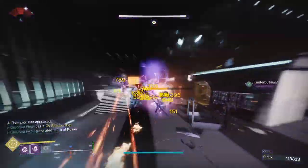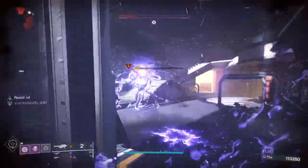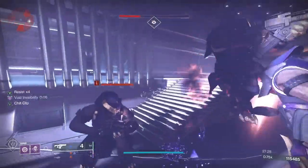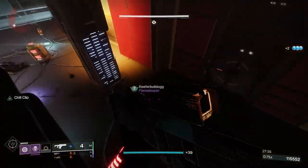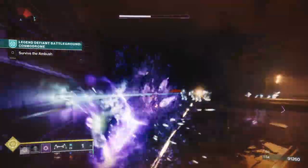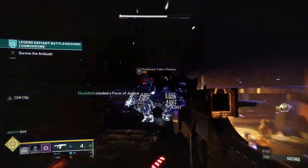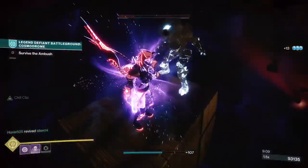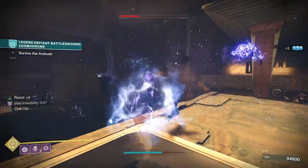Thanks for watching this guide on the Ultimate Hunter Void Build for PvE. Remember, this build is all about using invisibility to your advantage, whether it's to avoid enemy fire or to land a devastating blow on your opponent. It's a versatile and powerful playstyle that can be used in a variety of PvE situations. So give this build a try and let us know your thoughts in the comments section below. We'd love to hear your feedback and any tips or tricks you might have. If you need help or have questions, go ahead and hop in our Discord — the link is found below in the description. We are building a community and working to make it a great place to find an LFG for PvP or PvE. And if you got some value from this video, don't forget to subscribe to our channel for more Destiny 2 content. We'll be covering other builds, weapons, and strategies to help you master the game. Thanks for watching and we'll see you in the next video.